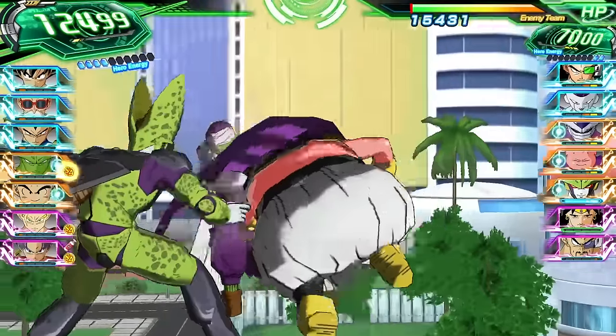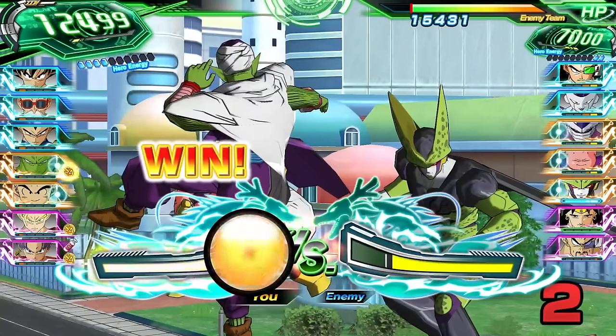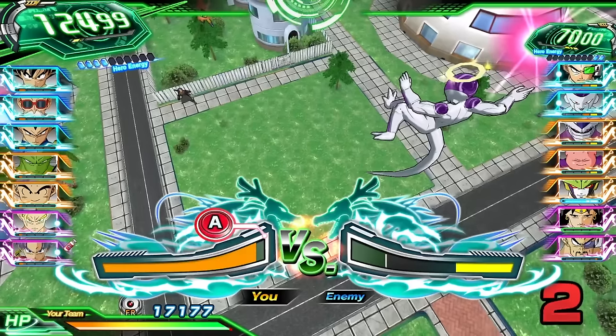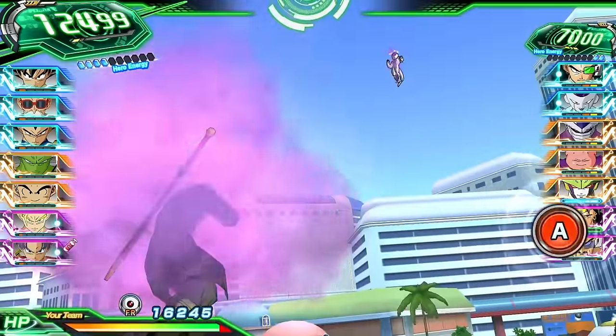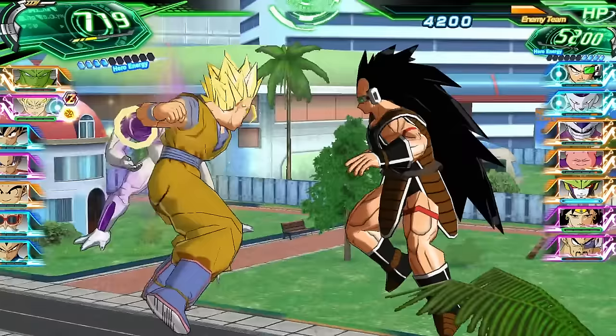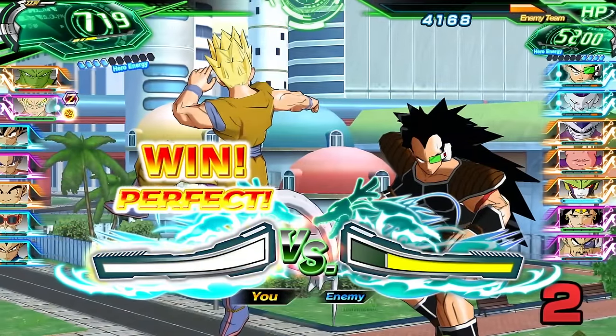Once you've chosen your squad, commence the all-important charge impact battle. Stop the meter with more energy than your opponent while attacking, and your team will deal extra damage. Or, if you win while defending, your team will block the attack. And if you maximize your charge impact meter, you'll rack up pure energy to spend on super attacks. Mastering the charge impact battle is key to victory, so keep your reflexes sharp.